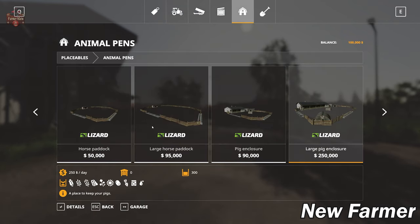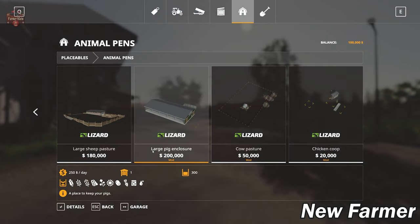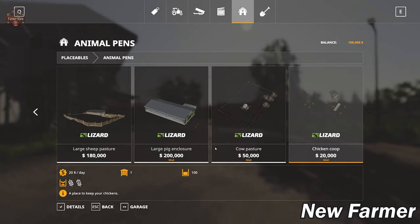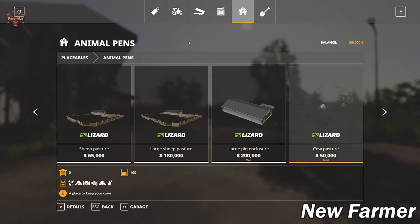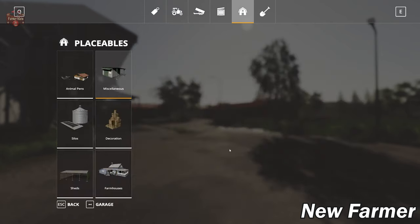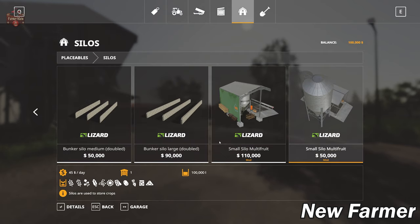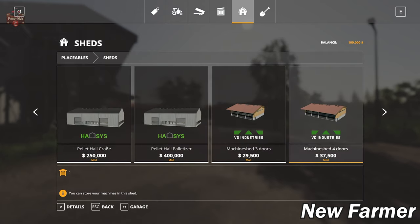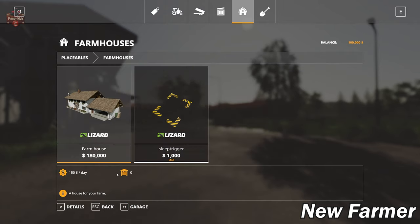Let's see if we can buy these animal pens. We can indeed buy the large pig enclosure and the chicken coop. We have a cow pasture that we can purchase — we couldn't sell it. We had a sheep pasture too, but we can't buy that back if we happen to sell it. Under miscellaneous we have our biogas plant and water trigger. Under silos, we have two custom silos we can buy. Under sheds, we have the Vertex Design sheds, which are a required mod. Under farmhouses, we have our sleep trigger — so we could sell it and place it elsewhere.